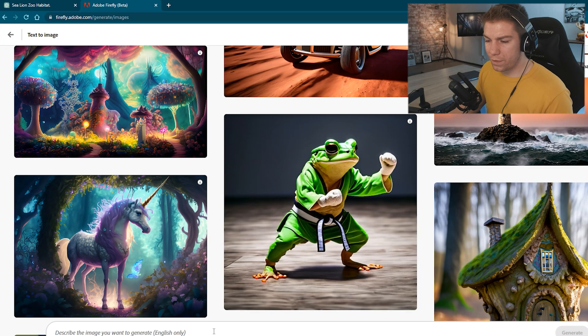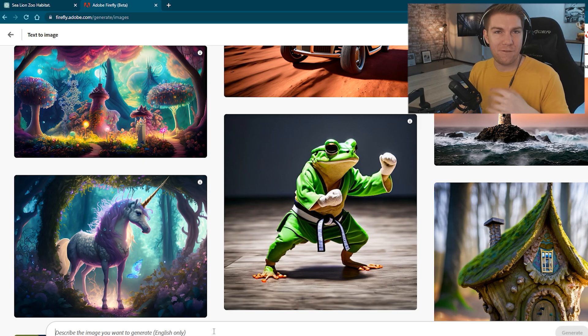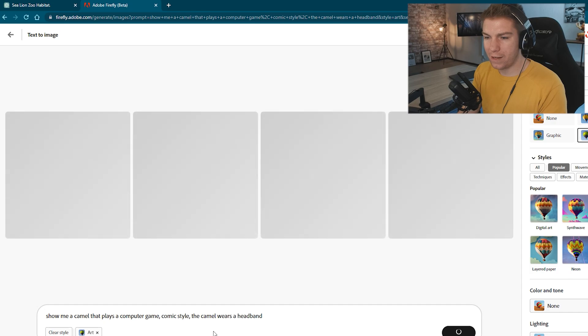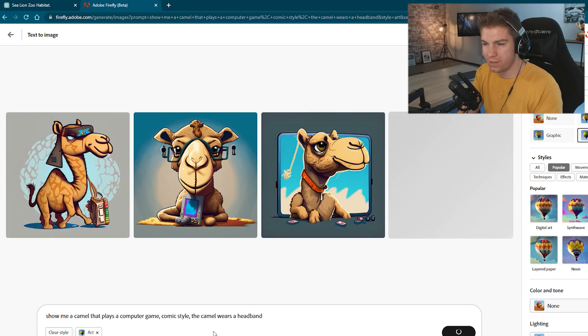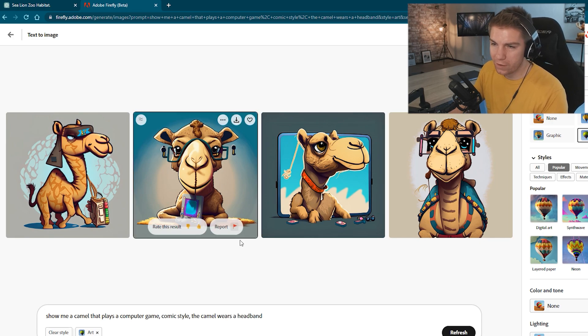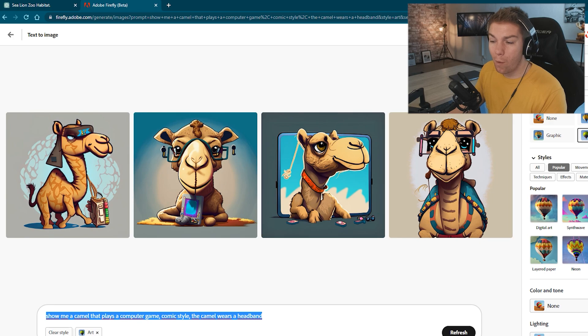Now let's go into text to image. What it does is pretty simple — I'm going to find a very obvious first example. I typed: show me a camel that plays a computer game, comic style. The camel wears a headband. It's just a very easy prompt and then it generates some images. There you go — you've got a camel. It kind of messed up some things but I love the one with the Gameboy. Seems 'headband' was not the right word. But what we want to do is continue our example with the sea lion. Now I have a couple of prompts that may help you.